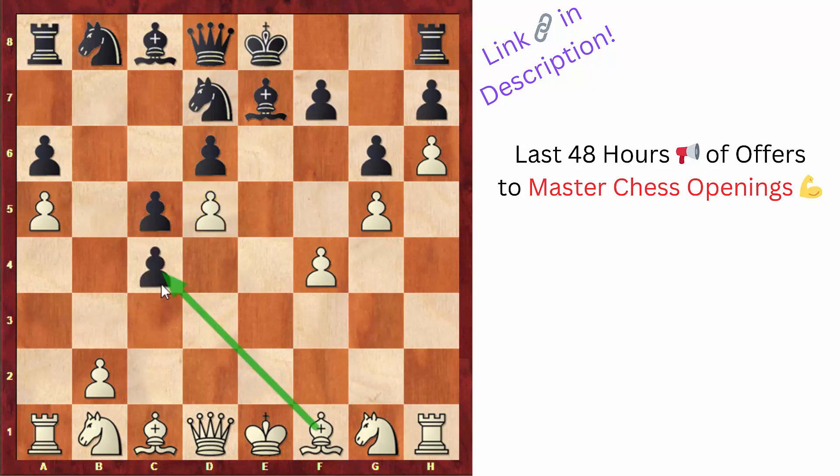If black captures on c4, white can take with the bishop, but even more interesting is probably knight to d2 planning to take with the knight, because d4 is going to be a great square for the knight. So black finally decided to complicate the game and went for f6. Here white captured on b5 — the position is very complicated, but even a simple move like knight to f3 planning to keep the space advantage was good for white — but white is still insisting on pawn moves. White captured on b5, not wanting to take on f6 and help black improve his pieces.